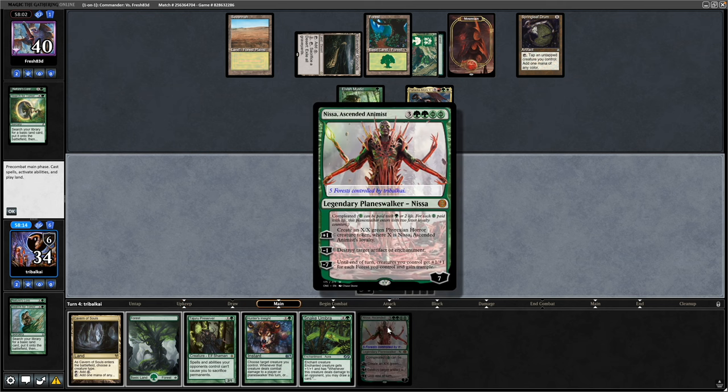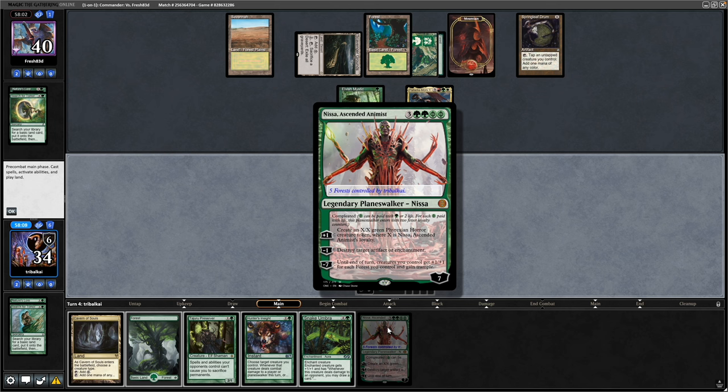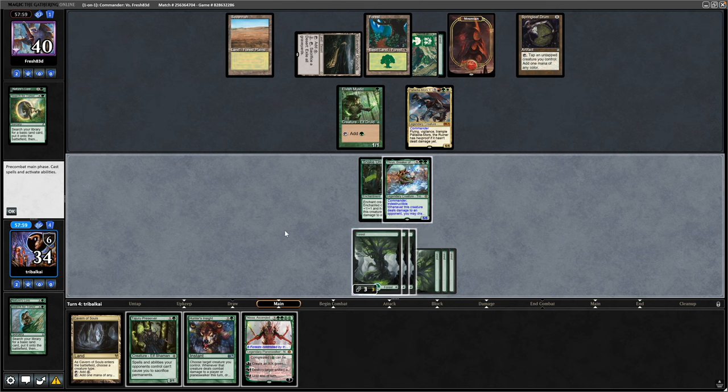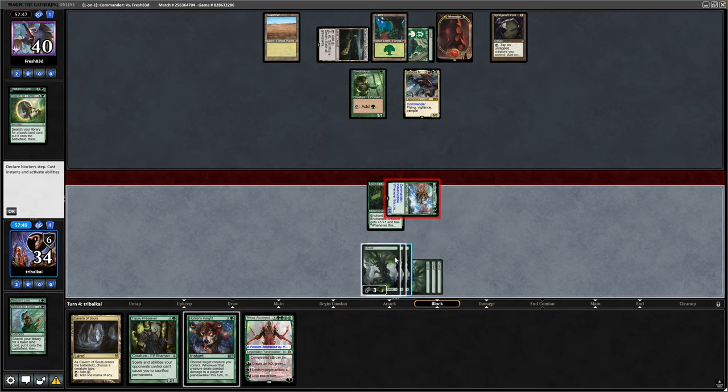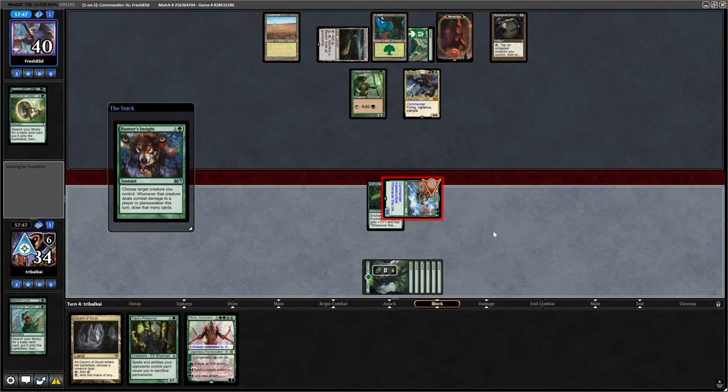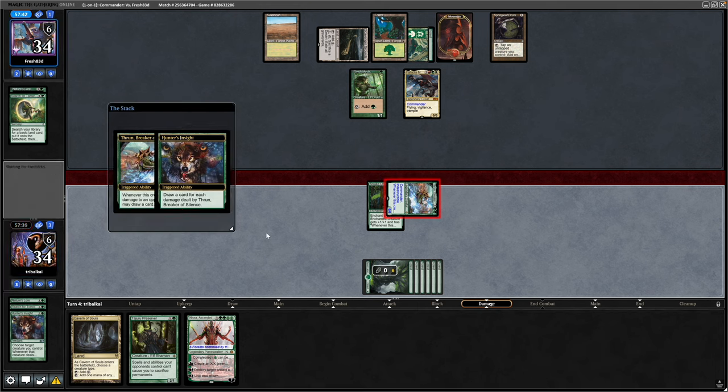Okay, we see a Nissa, Ascended Animist — the tokens do not have reach unfortunately. So it's just an Umbra onto our commander. We match our opponent's commander in power and toughness here, so we will turn it sideways. Our opponent decides to let it through, so we'll go for the Hunter's Insight and hopefully draw six cards here. We draw a card from the Umbra as well.